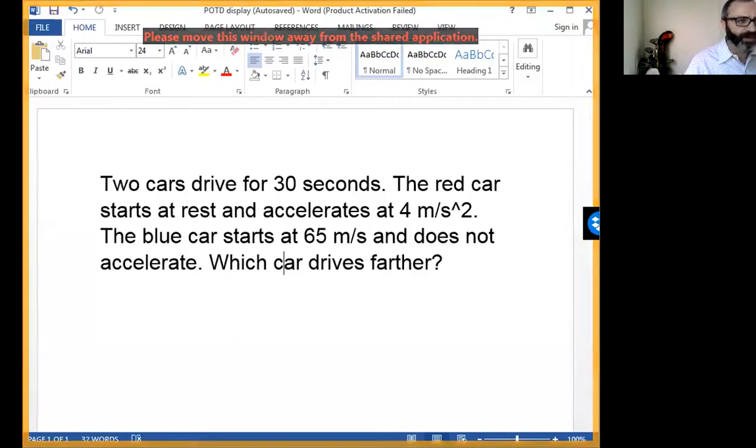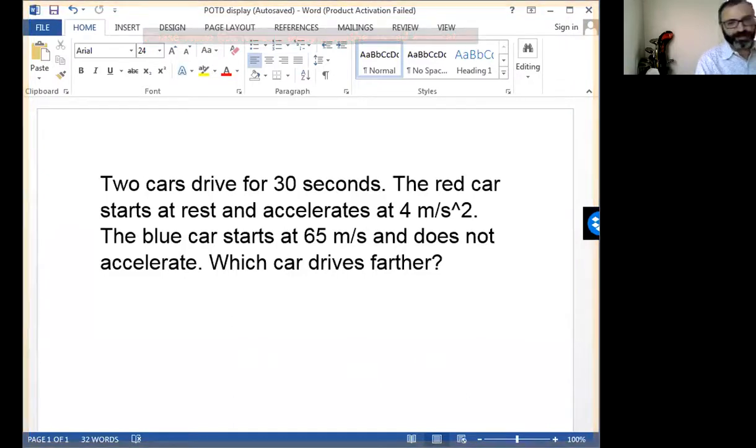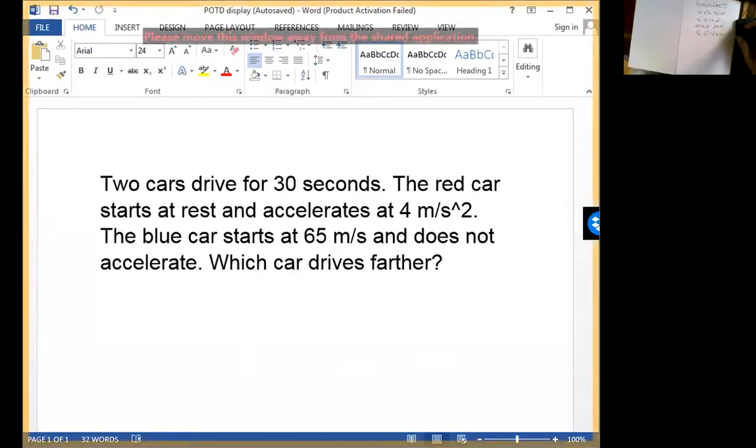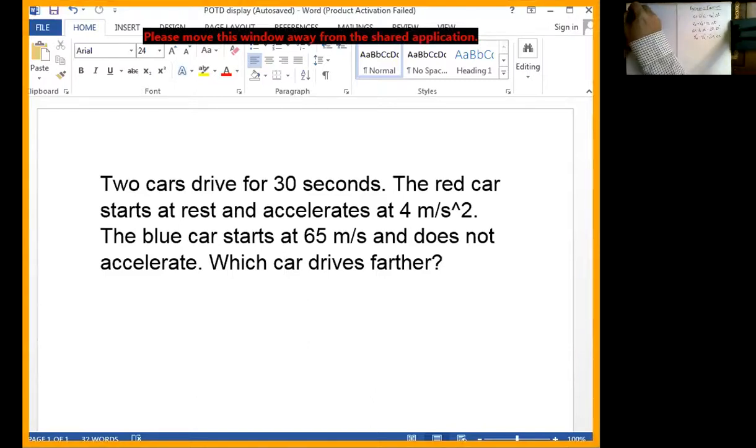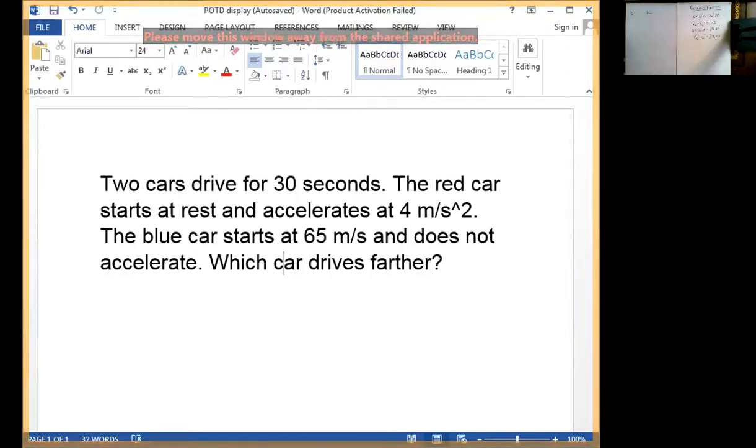We need to start by figuring out our givens, and we have to be a little bit careful here because we have two different objects — the red car and the blue car. So we'll make sure we label which givens go with which car so we don't get confused. We've got a red car and a blue car — let's start with the red car. What givens do we have for the red car?